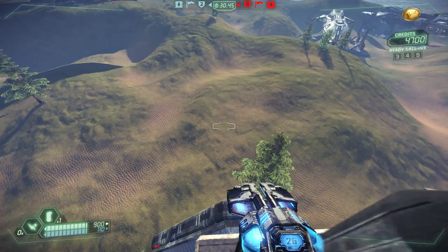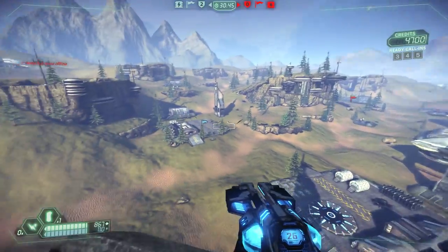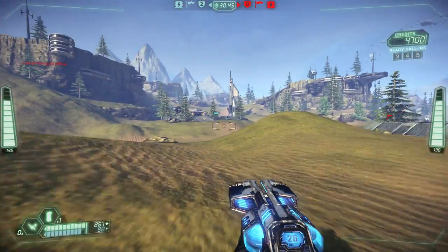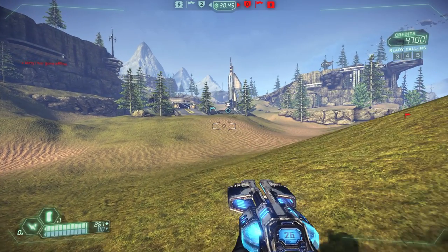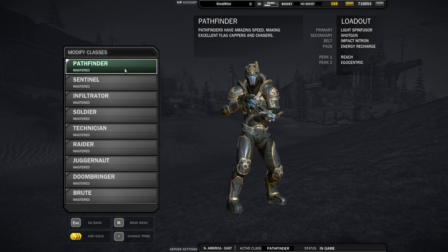Beyond a capper's ability to reach incredible speeds, it is also important that a capper be able to reliably run fast routes to maximize their team's chances of getting the flag off the stand and scoring. Let's begin by looking at the class we're going to be using to flag cap most of the time: the Pathfinder.